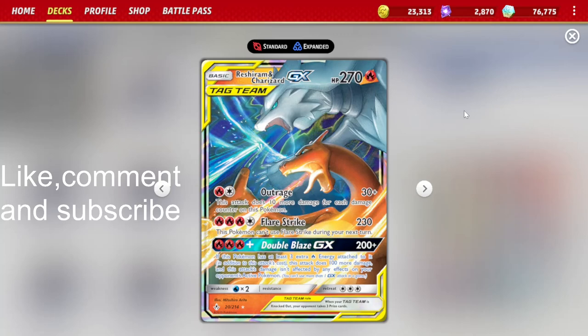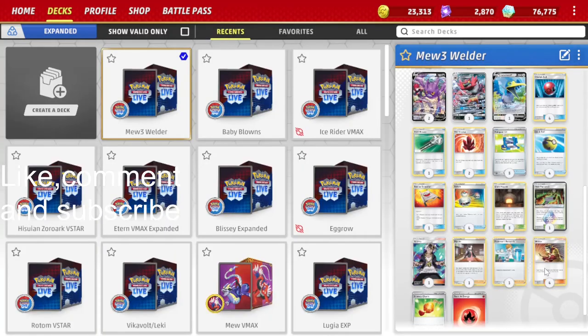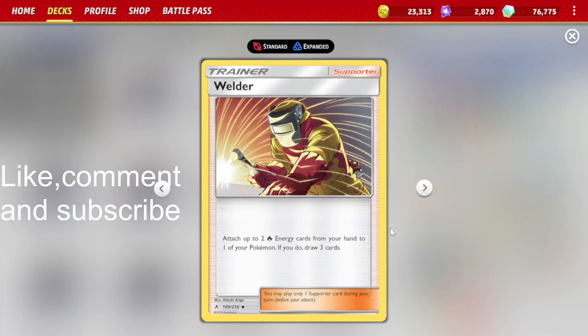I should mention how we're going to accelerate fire energy into play. I'm going to be using Welder, which lets us attach 2 fire energy cards from our hand to one of our Pokemon and then we get to draw 3 cards.